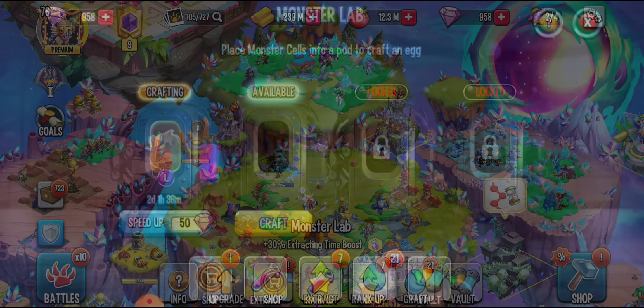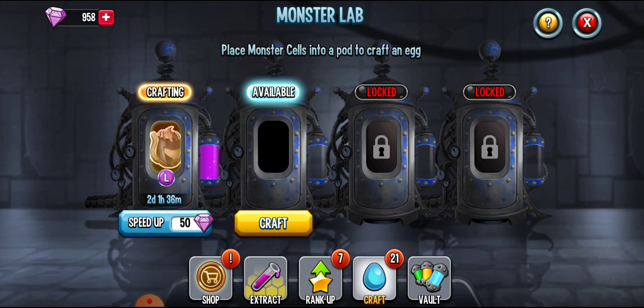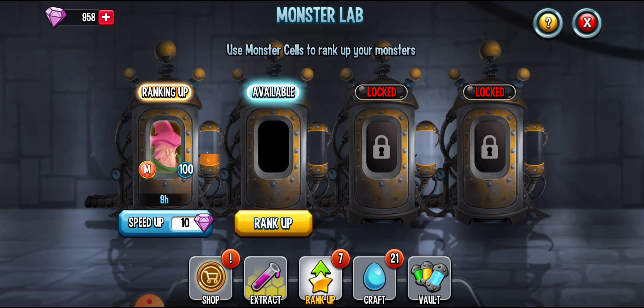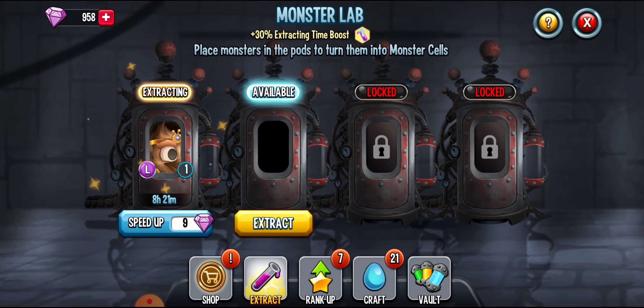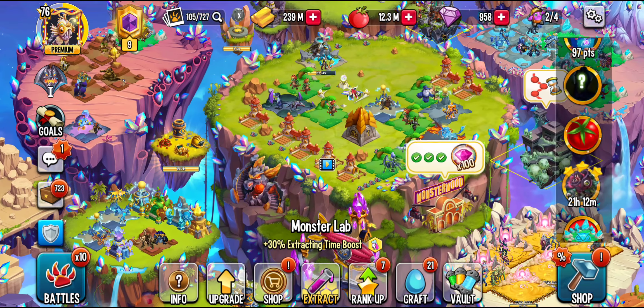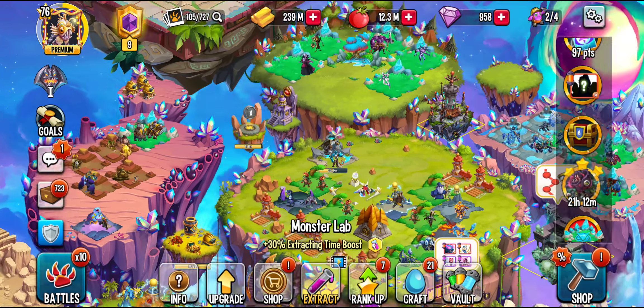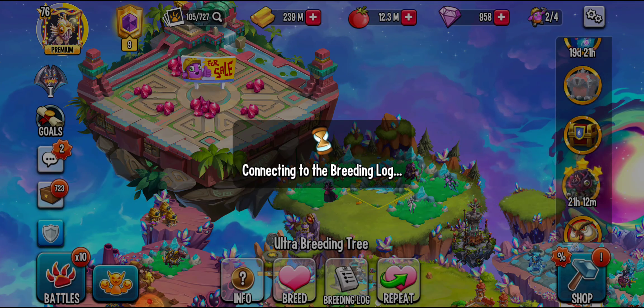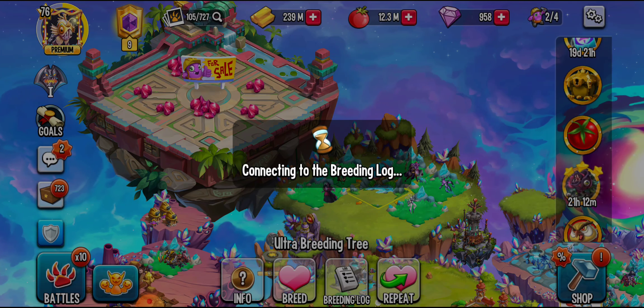I'm also crafting Patreon — whatever — ranking up Hardy, and I'm extracting Shihau to rank him up. Because of the Thunder Kong event, I did not get him first try. It actually took me a ton of gems, almost like 100 or 200.